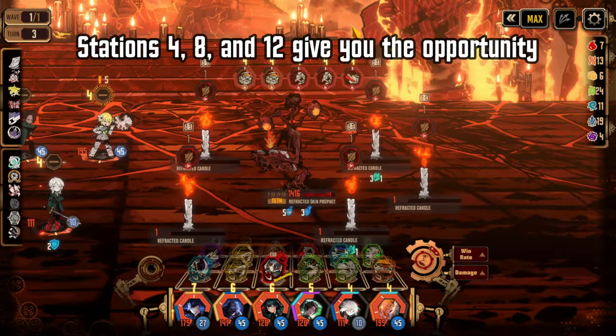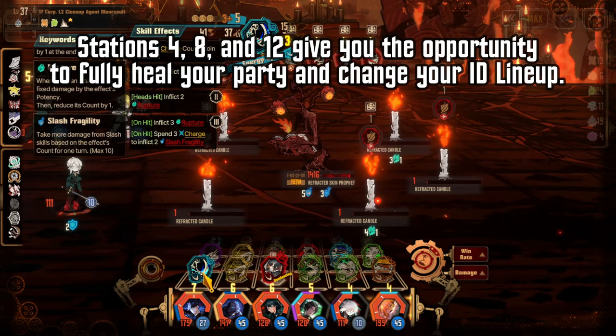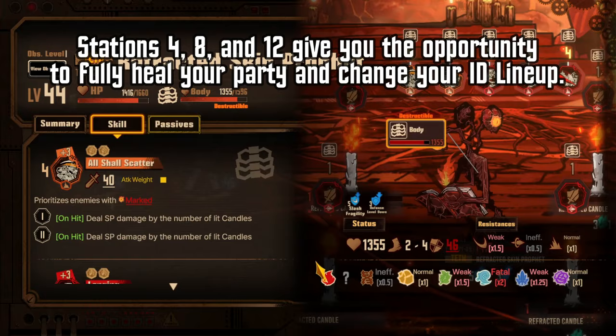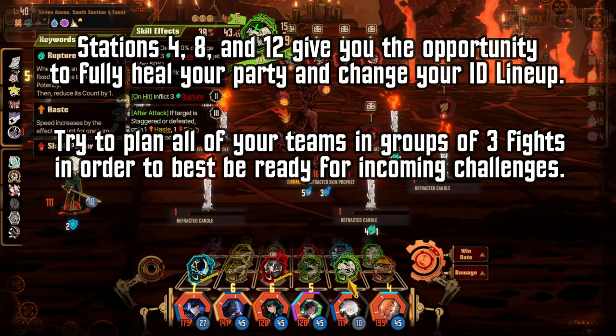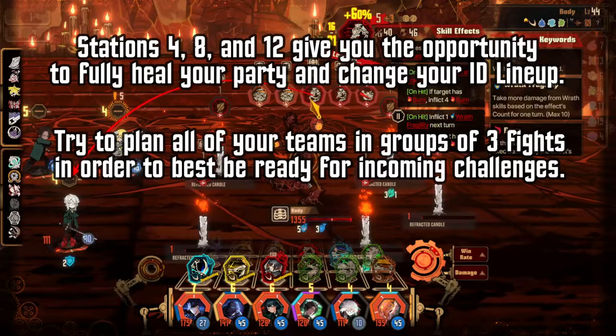After every three bosses you'll be given a chance to change your team and also be fully healed. This will revive any dead sinners, and also saves your SP if you switch a sinner to a new ID. Their SP will increase to zero if they are below it as well. Because of this, try to plan out your team for the next three battles at once in order to maximize effectiveness. For example, rupture is very powerful for the fifth and sixth stations, which happen to be together, so try to factor rupture into your strategy for the seventh station as well.